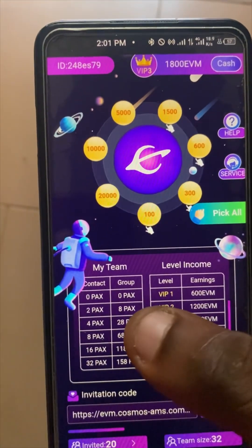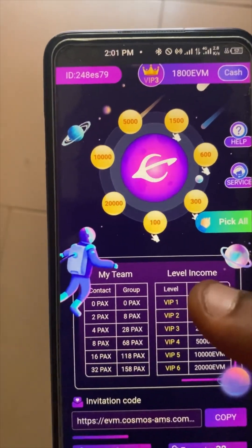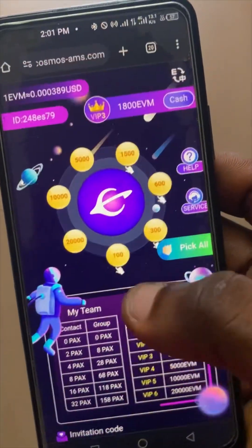If you want to move up to VIP two, you need to refer people and you'll earn up to 1200 per day. So if you can refer people you can use that to level up — it's as simple as that. And down here you can see your referral link which you can use.